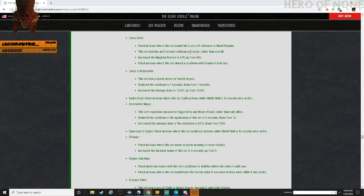Let me pull this set up real quick. Curse Eater: when you heal yourself or an ally with a direct heal ability, remove up to three negative effects on them. If a negative effect was removed this way, your target restores 600 magicka. This effect can occur once every 8 seconds.